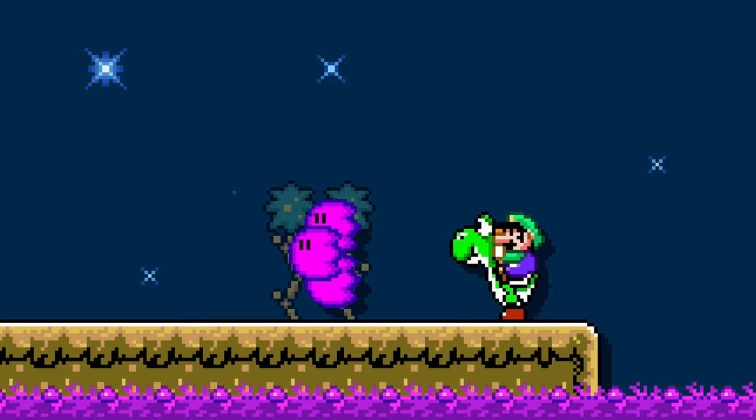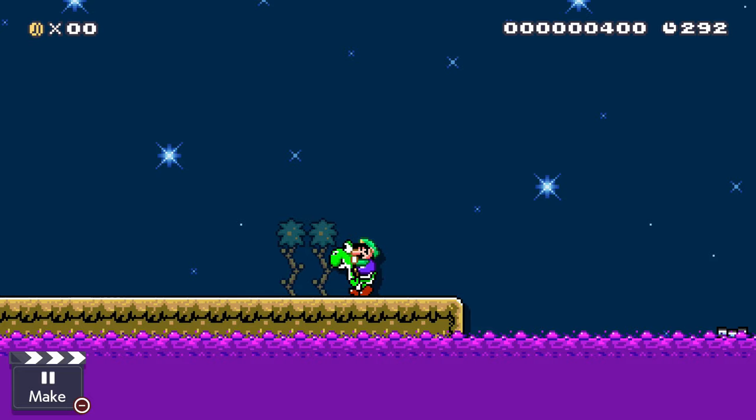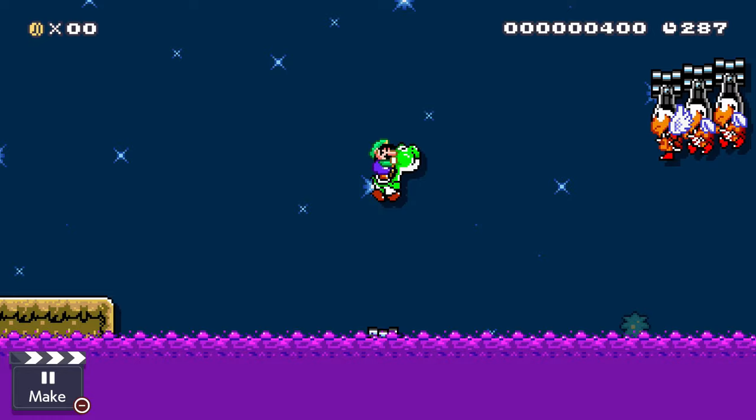By launching the purple fire, Yoshi can kill the Koopa, which allows the bullet blaster to drop down, thanks to some ground tiles below the purple goop. These bullet blasters become platforms for Luigi and Yoshi to safely continue through the swamp.